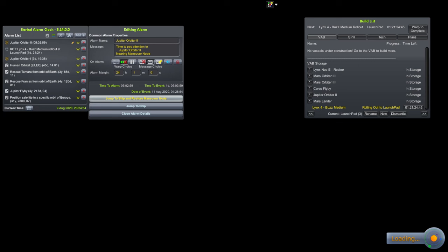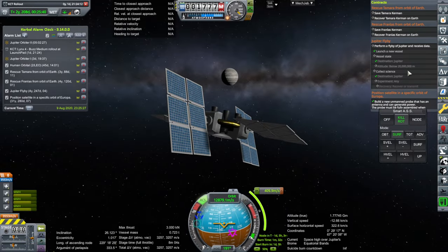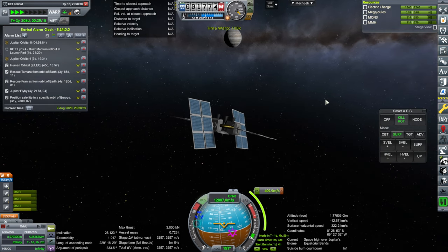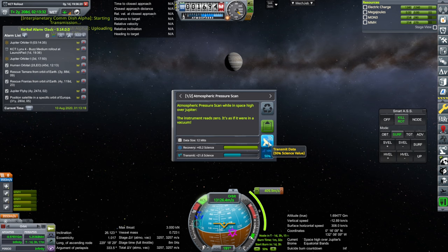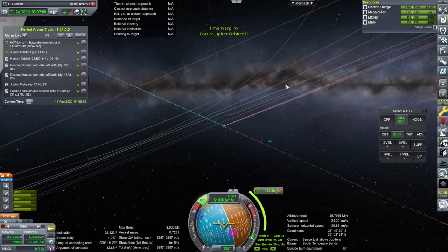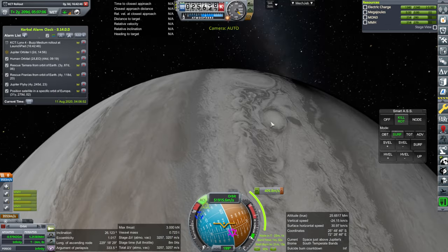We do have a Jupiter flyby mission contract. We have to make sure this satisfies it. The flyby contract says below 20,000 kilometers, and we are below that. We also have to collect science — so it's not just a random flyby, we have to get something from it. Right from here we should be able to get something. Transmitting now. The comm line is fine, but at periapsis it's going to be a little strained.